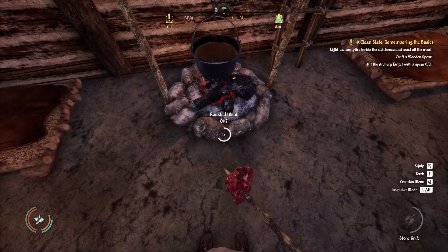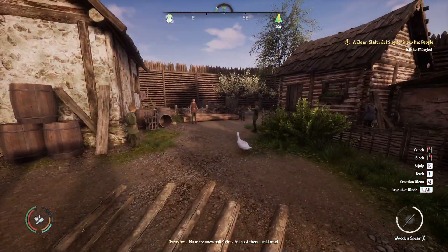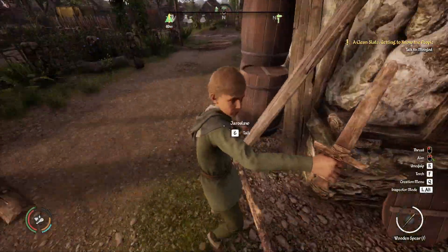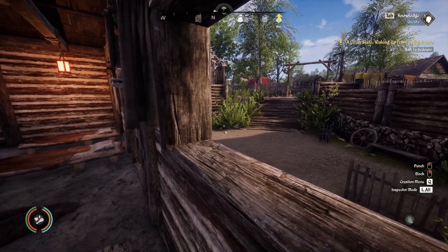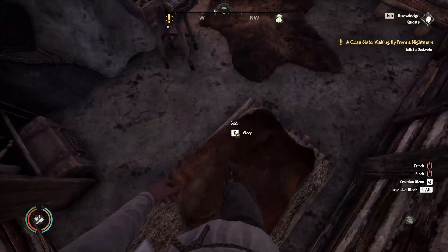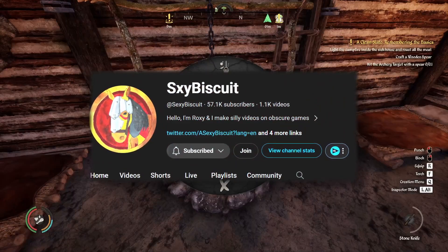You wake up in an apothecary in Piastova - or as they call it, the doctor's house. Of course you have nothing on you; you start from complete scratch. You can't carry over any saves from previously in Medieval Dynasty, but this is a new map so that was kind of to be expected. Me and Roxy - or Sexy Biscuit - have been told to speak to a man.